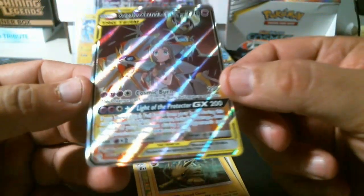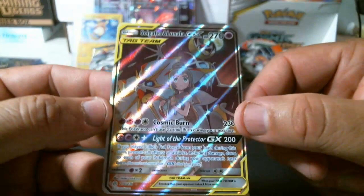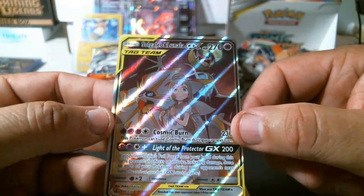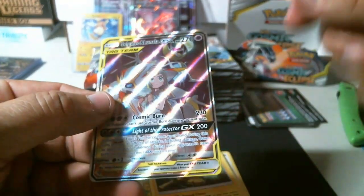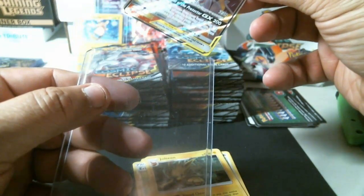And we got — let's see what number is this — 236 GX: Solgaleo and Lunala tag team. Not the Charizard we want, but that's a nice card right there.